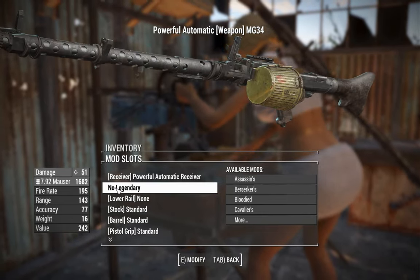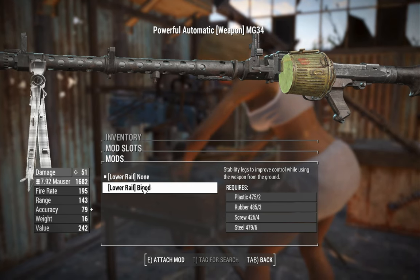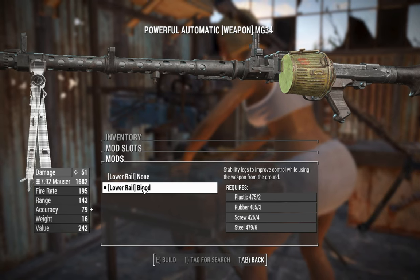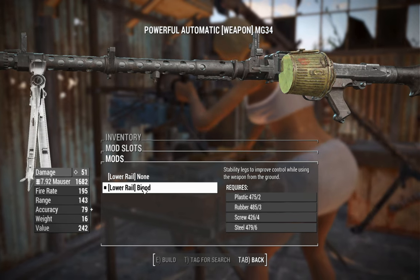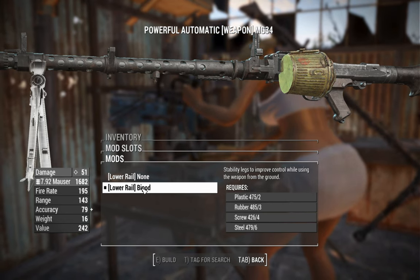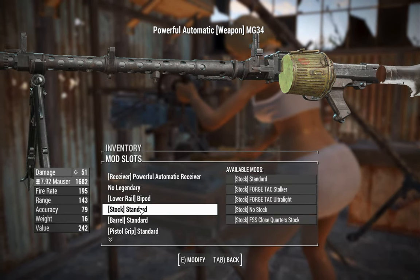Next, we've got the legendary effect provided by a legendary modification — we'll skip over that. You can throw a lower rail bipod on for stability. I've got a mod which lets you go prone, but it'll mess up where the weapons, magazines, and attachments are positioned, so it'll probably look really stupid. Let's see if that can actually work.